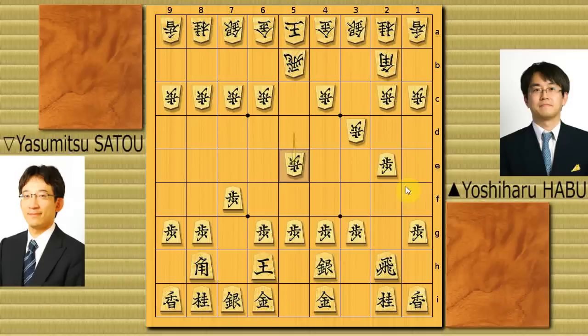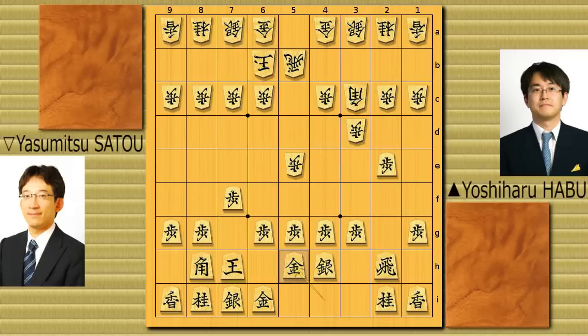He can now go ahead with pawn to 2d. He played bishop 3c. King 7h, 6b, gold 5h, 7b. One of the famous and popular josekis here is pawn to 3f followed by silver to 3g, 4f. But here he played pawn to 6f — pretty interesting. He's going for a slow game, probably going for anaguma.